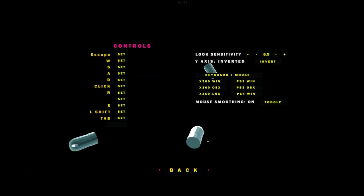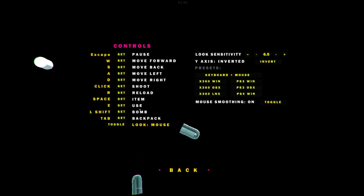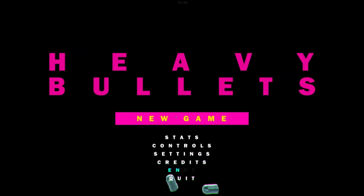So let's go ahead and check the controls here, make sure they're pretty standard. Space is U, E is use, space is item, left shift is bomb — okay, backpack, whatever.